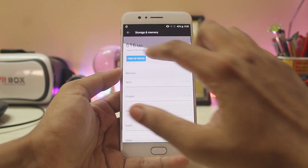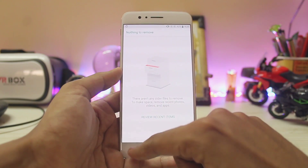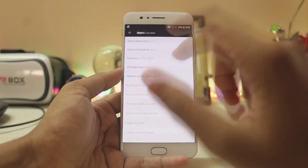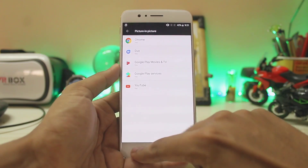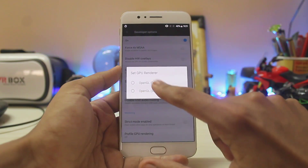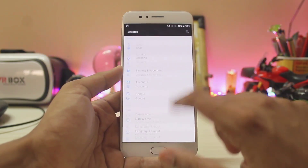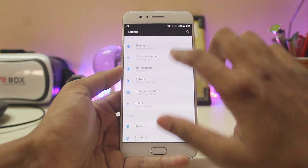In storage, there's an all-new layout where you can free up space and remove recent or junk items. Under Apps, you have Parallel Apps, which I haven't tested. In Special Access, there's Picture-in-Picture, though I haven't tested it as I don't have a YouTube Red subscription. In Developer Options, you can set GPU rendering to OpenGL Skia, but it doesn't help much here since the UI is already smooth — it actually causes stutter on the OnePlus 5.